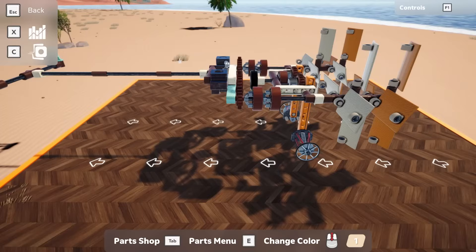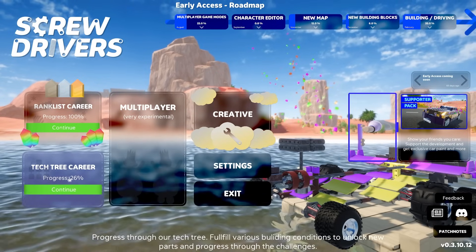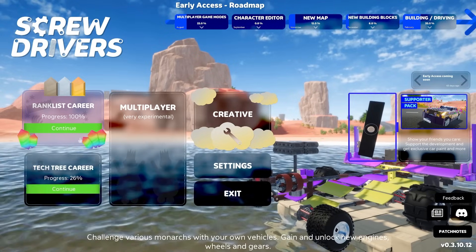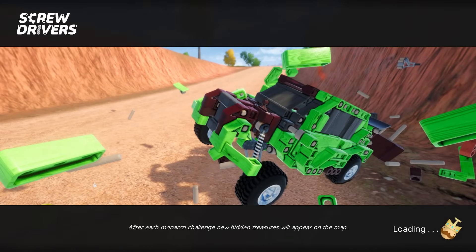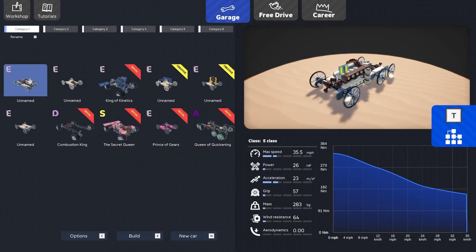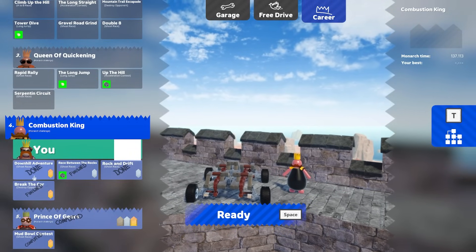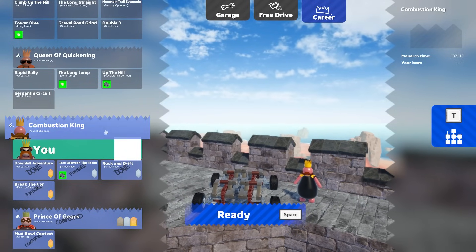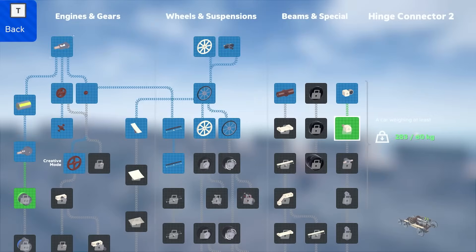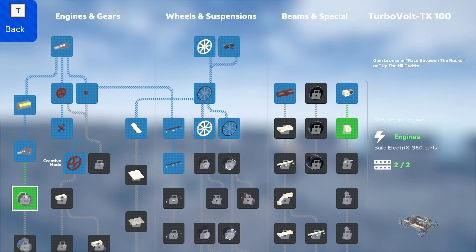Let's go to the tech tree. Let's go to the main menu. We're at rank 26 with 100% completion over here on the rank list, and now we're going to need to finish up the tech tree now that I understand what to do. We'll start with this vehicle and check out what we need for the career path. We need to try to get gold on these, but I think I need some better components first. We need to beat the Combustion King — that's where we're at.